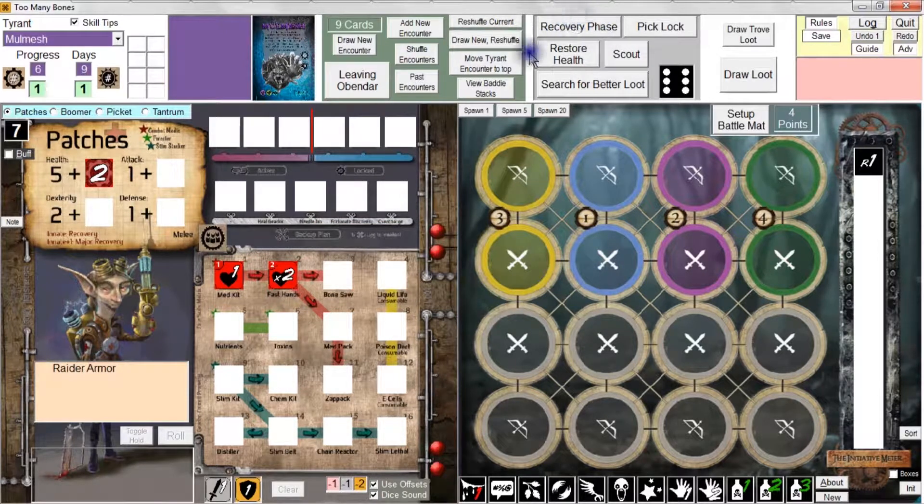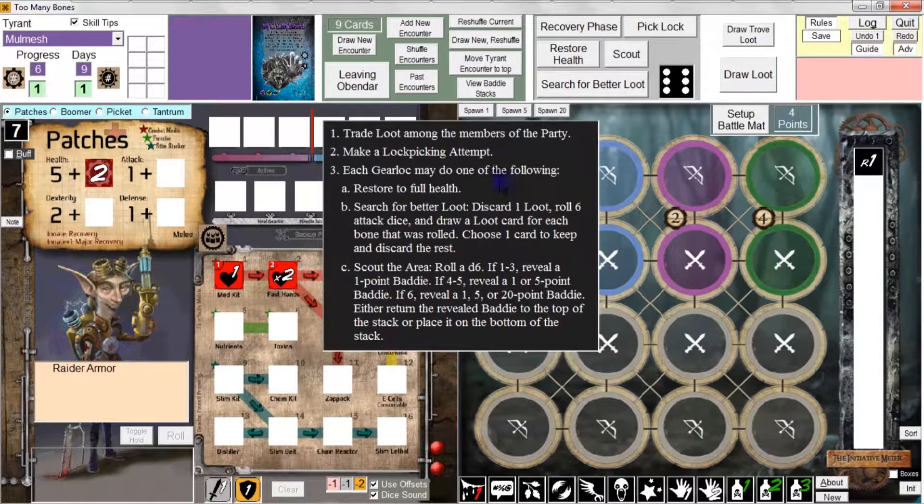This gray box is the area where the recovery phase is managed. If you click on the recovery phase button, it gives you a summary of what the recovery phase is all about - basically just goes through what you should already know about the rules. I've already demonstrated how you trade loot among members of the party, but I'll do it one more time.